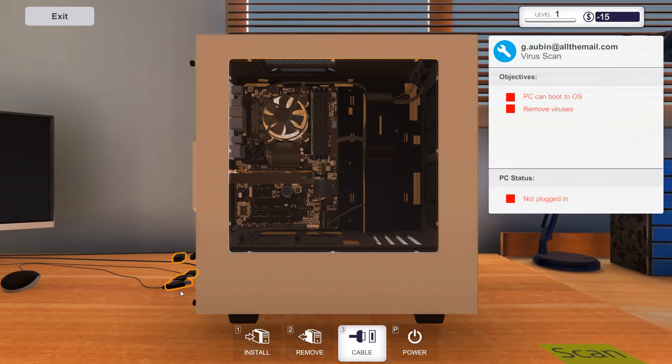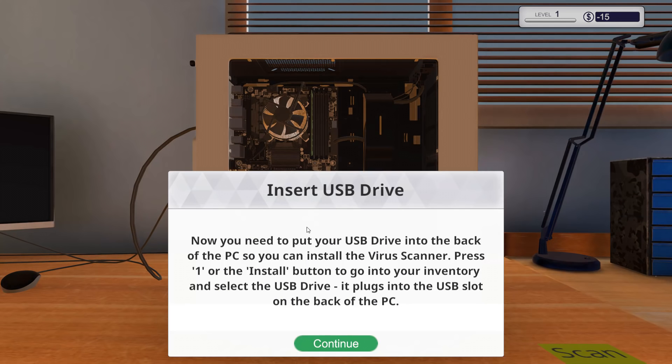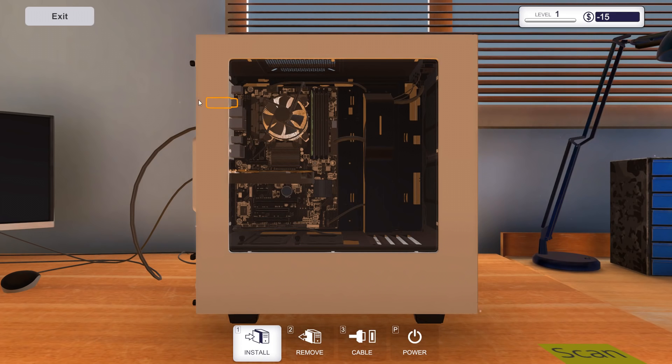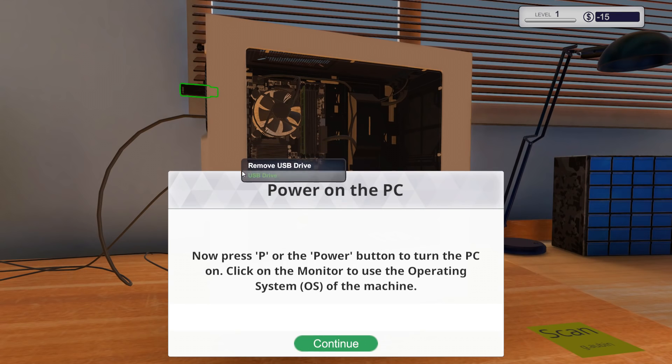Plug the PC in — we've got USB cables. You actually have to connect each one with the correct component. Obviously we're going to have to scan for viruses, so we're going to connect everything: graphics card, USB, keyboard, and PSU. Now you need to put your USB drive into the back of the PC so you can run a scanner. There's my USB drive right there, and we can install it in.